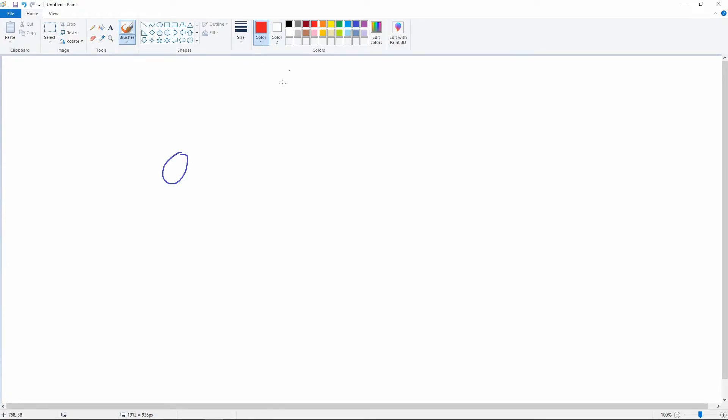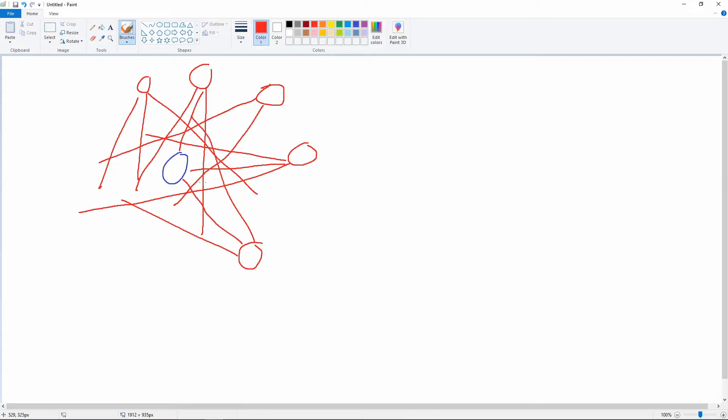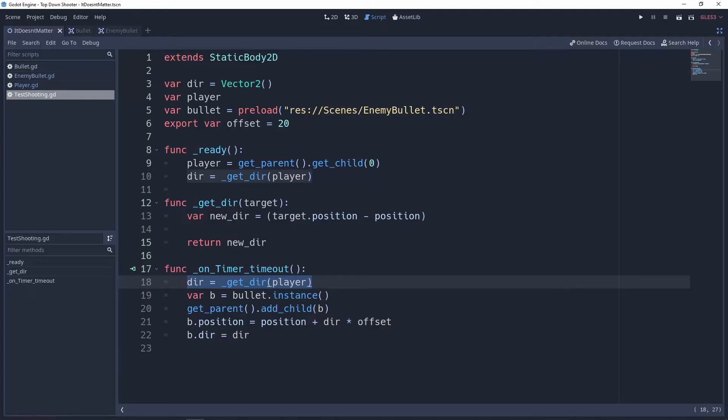Say this is the player and this is the enemy. If the enemy shoots directly at the player, the player can just dodge it. But if the enemies shoot around the player and occasionally even at the player, and you have more enemies like this, eventually it creates a bullet spread — you're not going to be able to just move a tiny bit and dodge anymore. You'll have to actively drive and dodge around entire bullet fields.